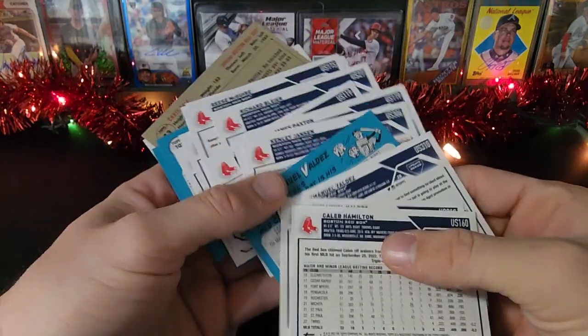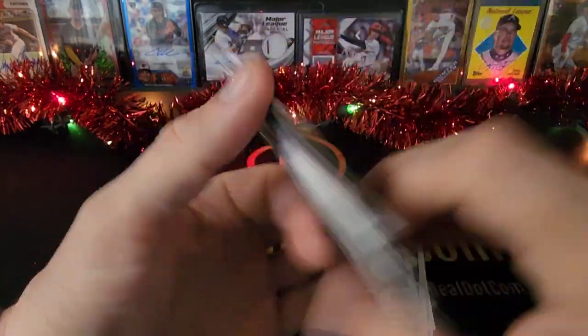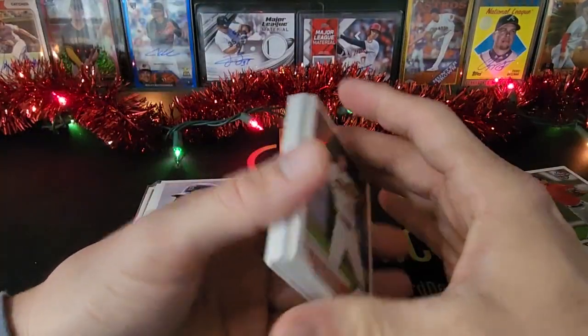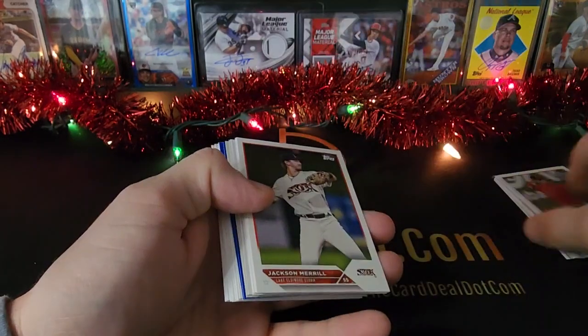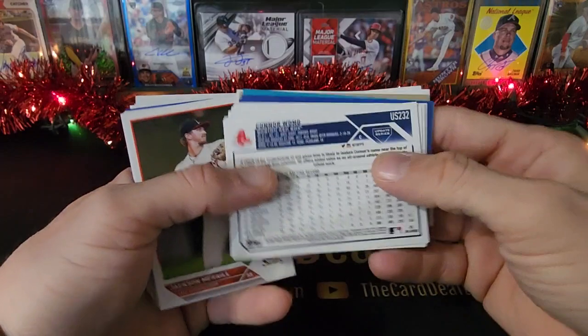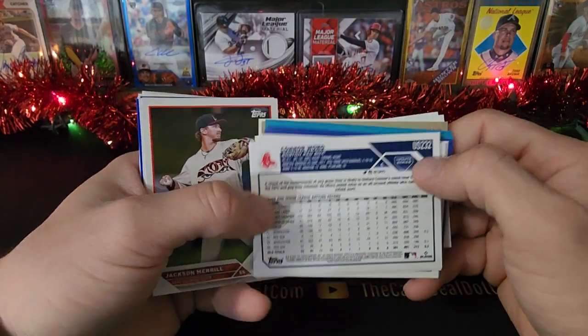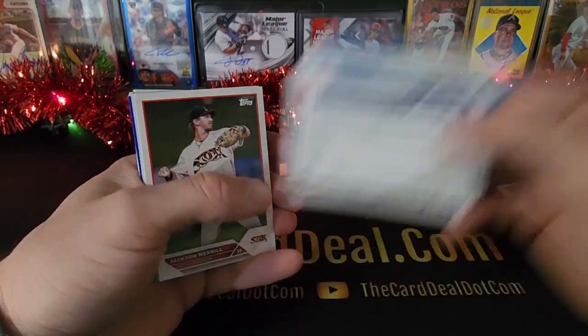Always good to flip these around, especially on the Topps. Check for the number-to-300 advanced stat — those are sneaky. Sometimes they're face up, and the only thing that tells you the difference is an extra stat line and different stat categories on the back, and then the small stamp up here that says out of 300. They're so dark in the right light you could just fly by it and not even see anything, but you kind of tilt it and catch that gold.